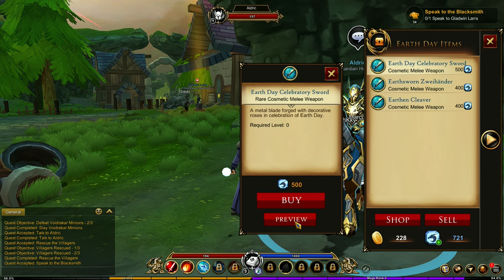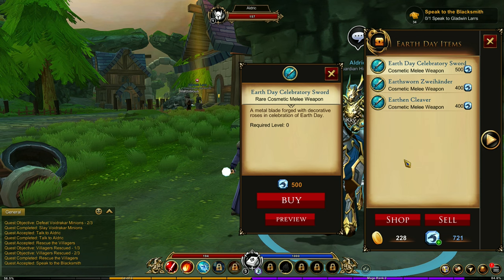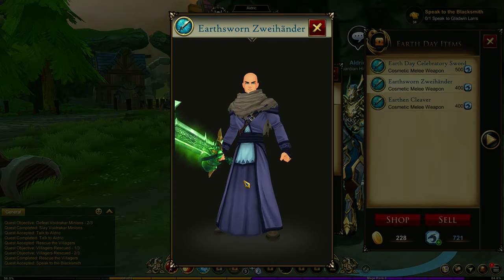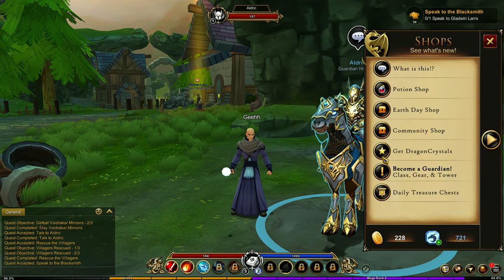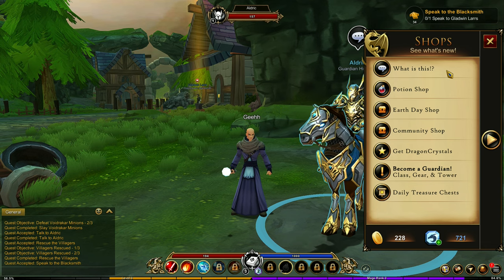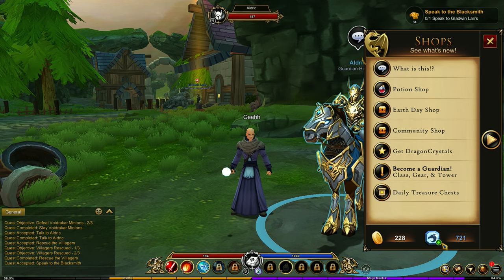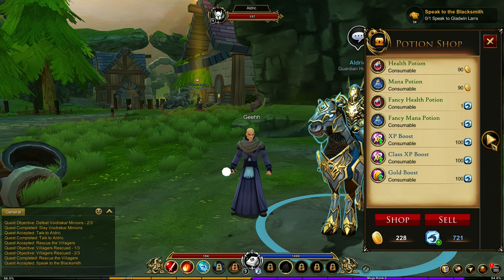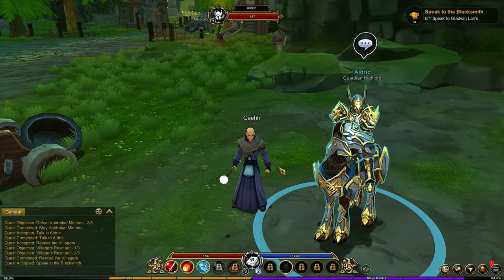There's more in here, like this Earth Day shop. Most of the items in here are just cosmetics - cosmetic melee weapons. Let's preview the Earth Day celebratory sword. It looks cool. Most of the items you can buy with this cash shop currency are just cosmetics, except for the potions. I can't access anything anymore over here because the other shops are in the town. I need to get to town first before I can show you guys the other cosmetics. You can also buy pets in this game using the cash shop currency, and then mounts, which they call travel forms - it's just you transform into some kind of creature and move faster.